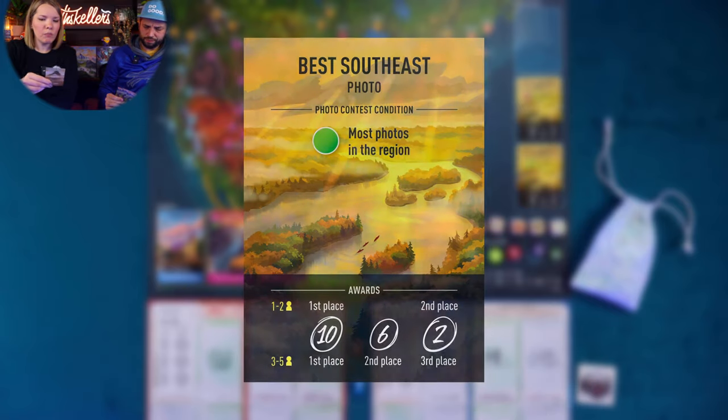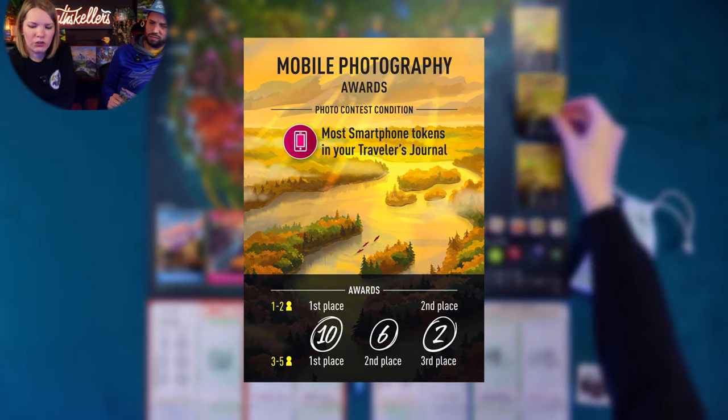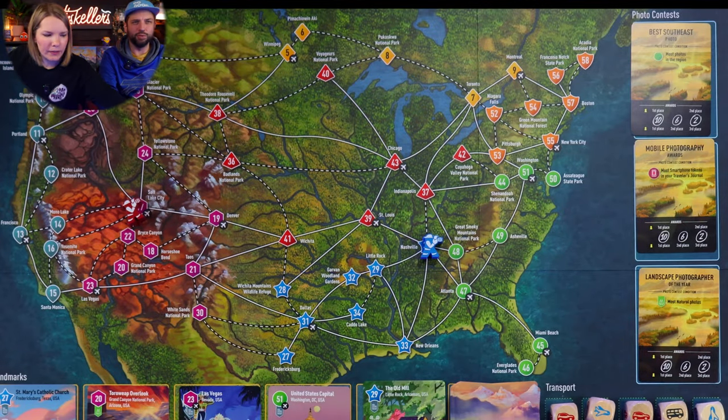Let's jump into the playthrough. First we look at the three cards dealt at the beginning, choose two to keep, discard the third, and place our meeple there. The contests are: most photos in the green Southeast region, most smartphone tokens in your Traveler's Journal, and most natural photos. I'm going to keep these two and discard Salt Lake City, Utah — Temple Square — and start there. I'll start in Nashville, Tennessee.